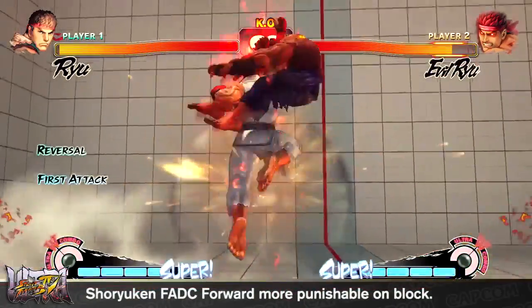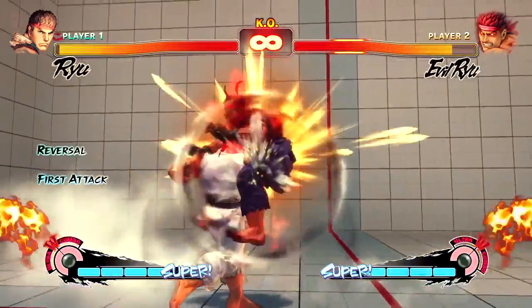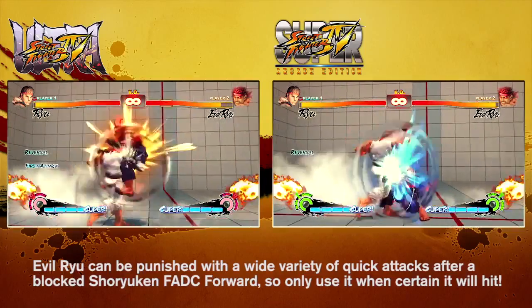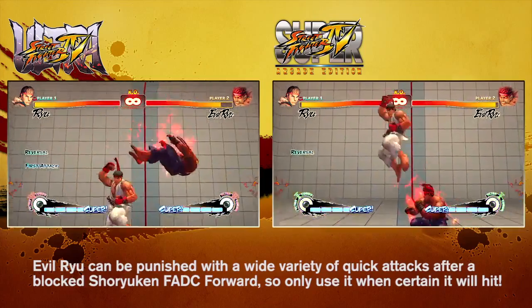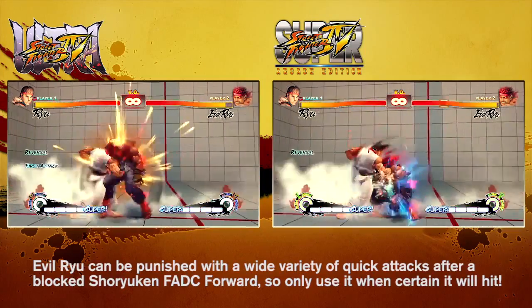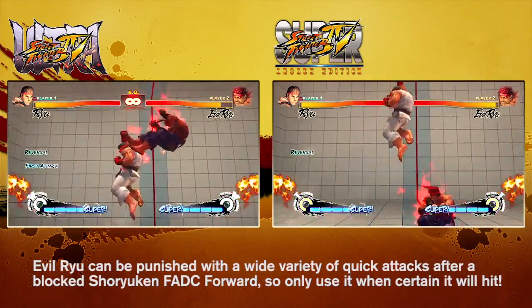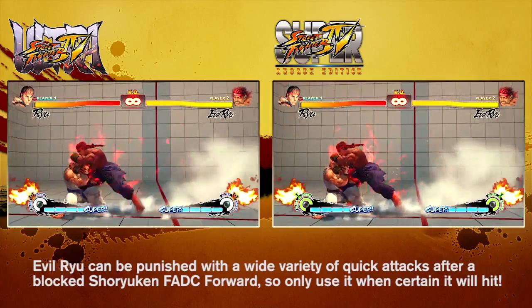Evil Ryu's shoryuken into focus dash cancel forward was a great low-risk, high-reward method players would use to swing a match back into their favor without really worrying about possible repercussions. This has since been changed in Ultra Street Fighter IV with a reduction on the advantage Evil Ryu receives after focus canceling an uppercut. If done incorrectly, Evil Ryu now faces the potential to be punished after a forward dash, so be more cautious when using this.